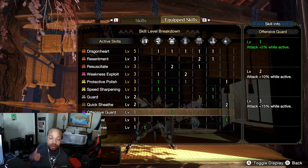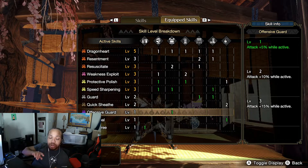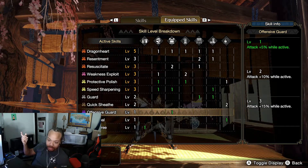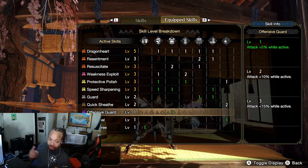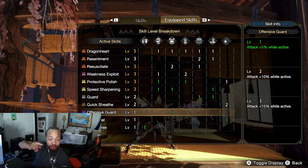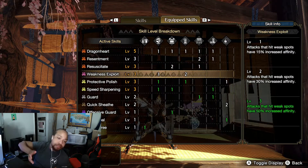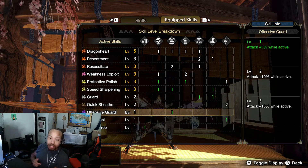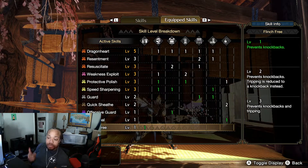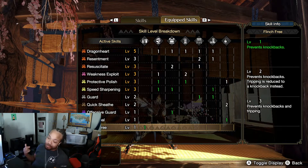I threw in one Offensive Guard on the chest piece because it's got a three-slot. In master rank, when we get four-slot deco slots open, you might want to make Offensive Guard decos to slot in more — it's a percent skill at level 3 giving attack plus 15. So maybe you run this when you first start master rank, fight a master rank Azuchi with level 4 and level 3 slots, sub in some of those parts to get max Offensive Guard while keeping Dragon Heart, Resentment, Resuscitate, and WEX. I also tossed in Free Meal and Flinch Free in the leftover one-slots — one Flinch Free lets you take this online without getting tripped up by everybody.